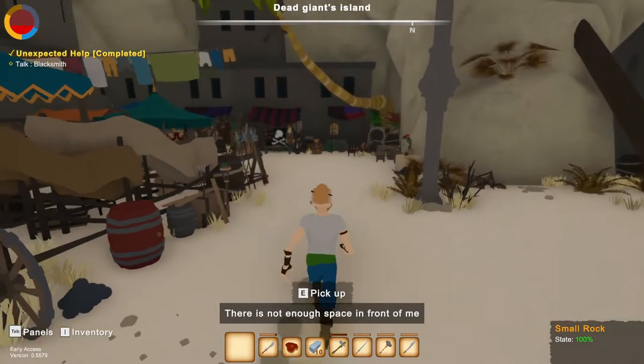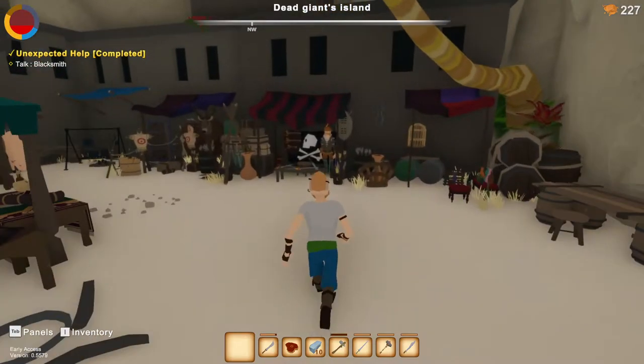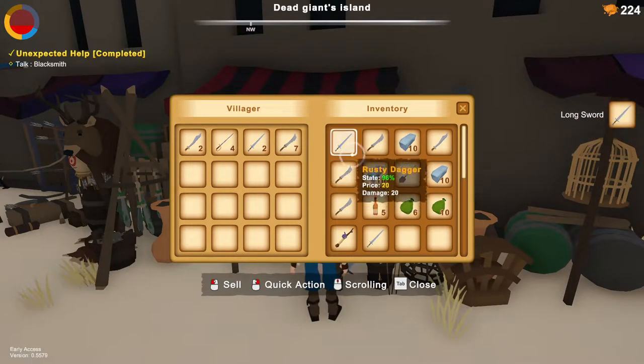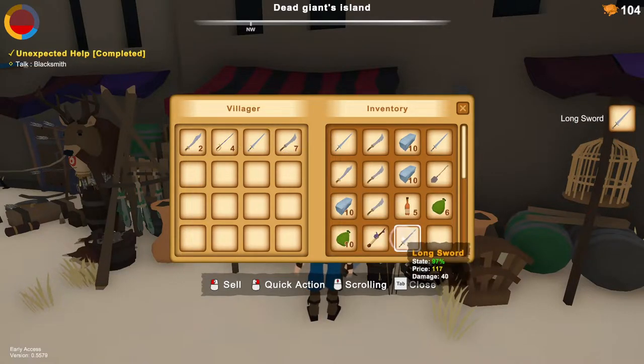There is no space in front of me. I guess we can just buy another long sword. No, I sold my long sword — oh damn, that's bad. I guess it has the same price, okay — I was worried for a moment.